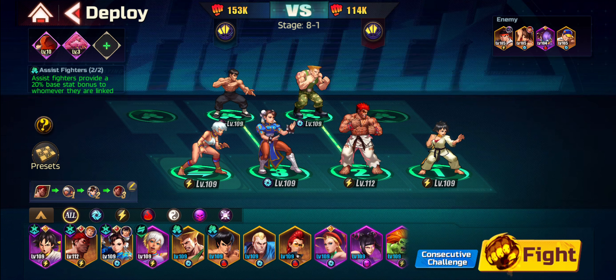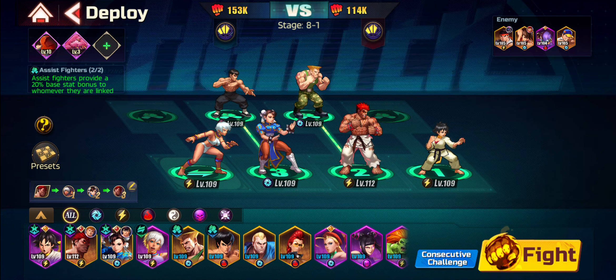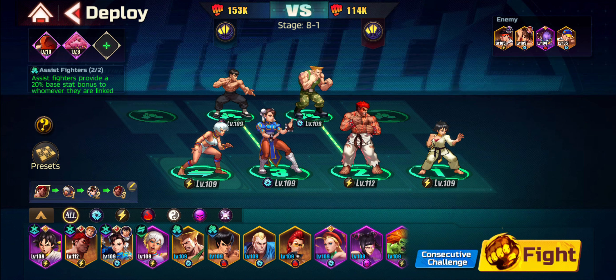Even though Blanka would have probably helped me finish it as well. If I had Poison, I would probably take Poison instead of Chun-Li — however, I'm missing her. That's basically what I've been using. Mad Ryu is my main DPS unit — he is the single-target hard-hitting character in the squad. Once he hits something, it's almost always dead.